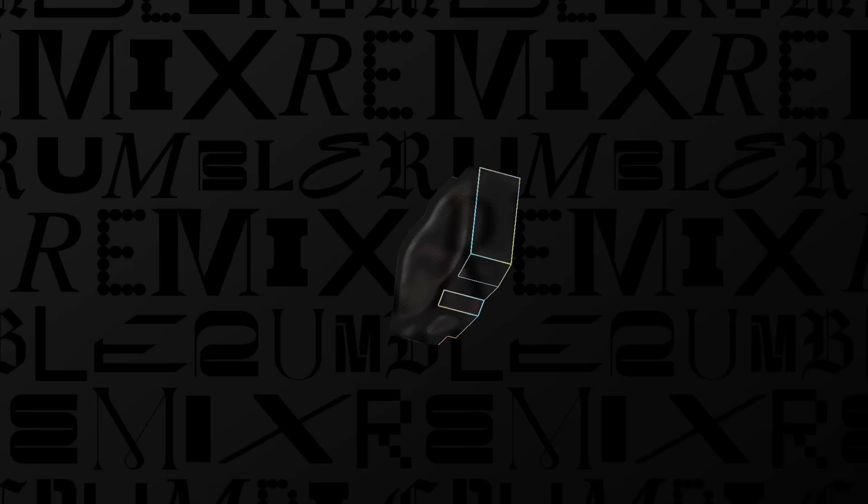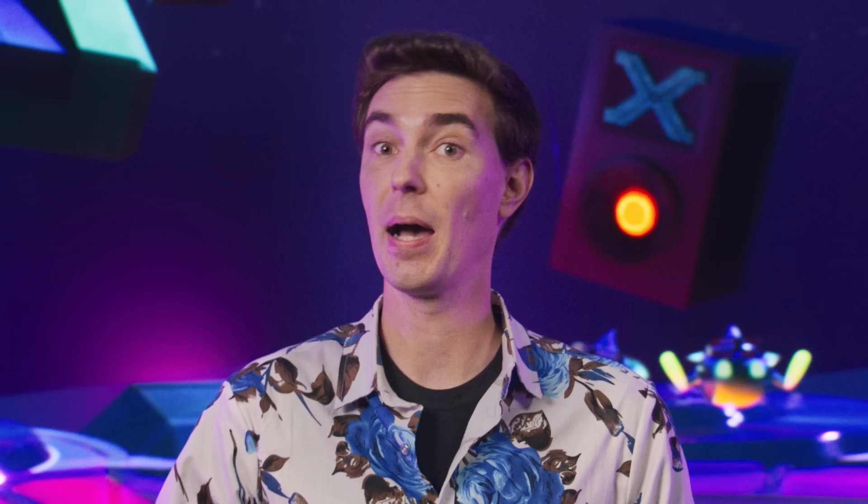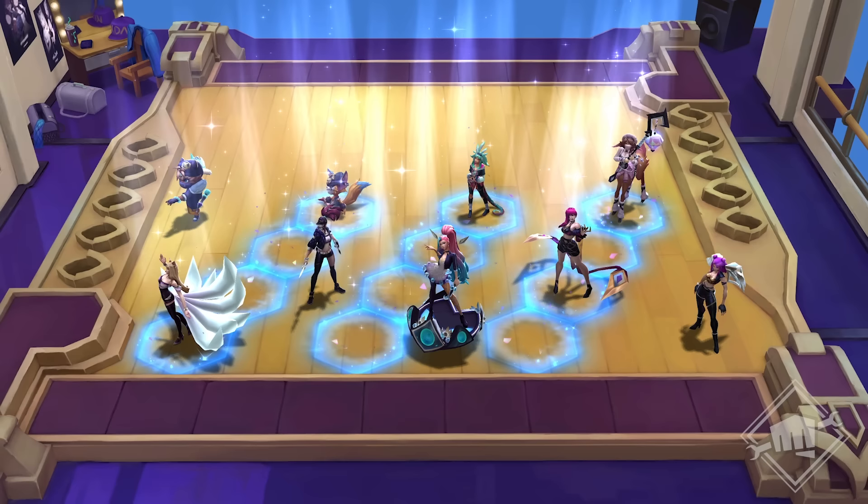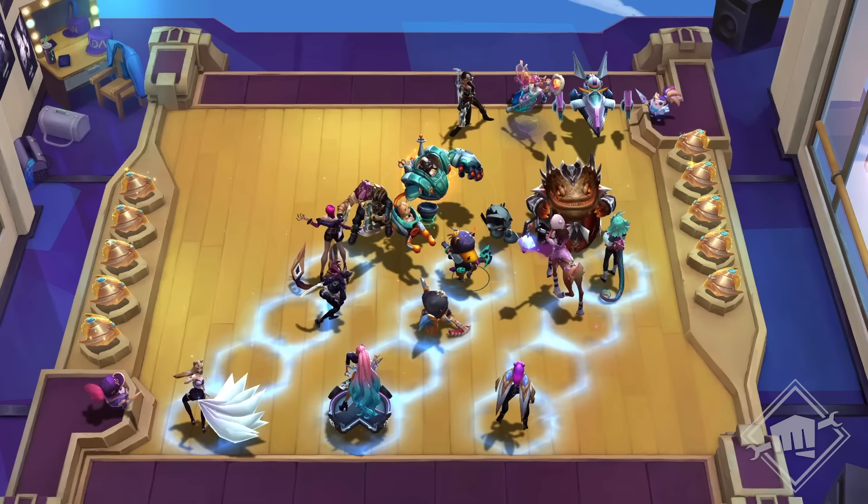And by bands, I mean traits. In Remix Rumble, you're the DJ, and the board is your turntable. By combining different traits, you'll create a medley of beats and genres. Let's start with familiar chart toppers, beginning with the ultimate pop stars, KDA. Get the entire lobby bumping with KDA and their most dedicated superfans. Position them just so, and you'll find yourself at the performance of a lifetime, with incredible choreography and a bunch of bonus stats.